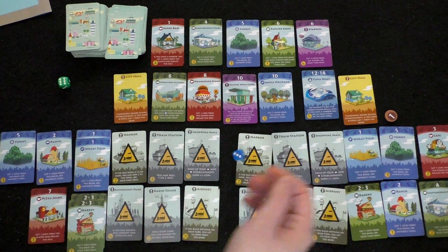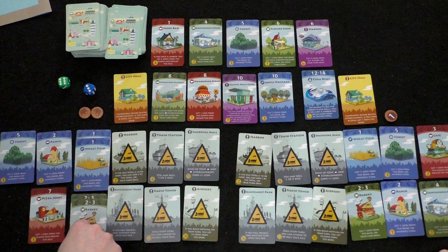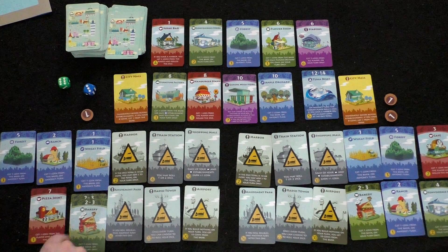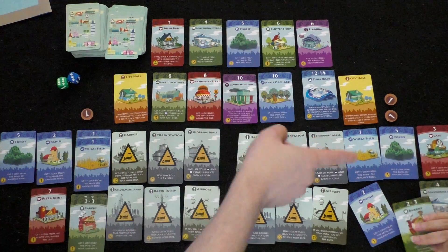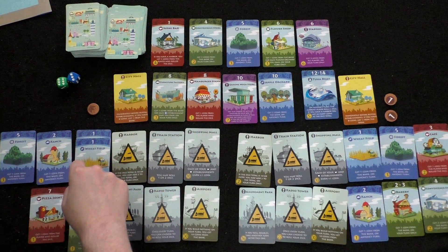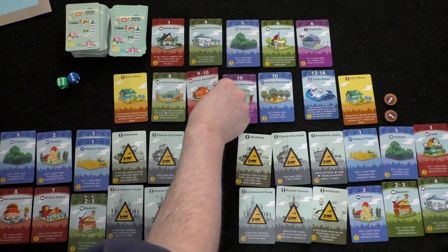Player two rolls a three: two coins from bakeries on his turn. Player one collects one coin from her cafe. After a brief rules discussion, player two confirms he gets two coins, player one takes one. Player one considers a family restaurant card: on nine or ten, get two coins from the player who rolled. She buys it, investing at nine-slash-ten numbers that will become relevant once players roll two dice.